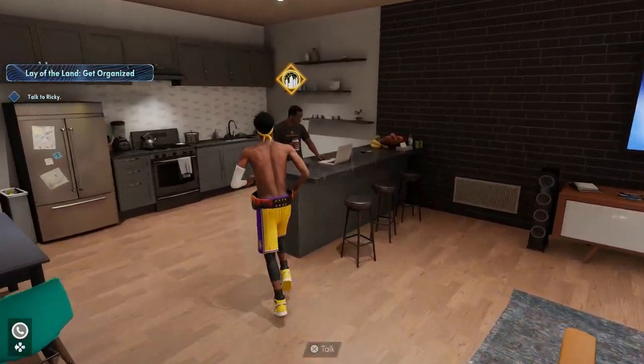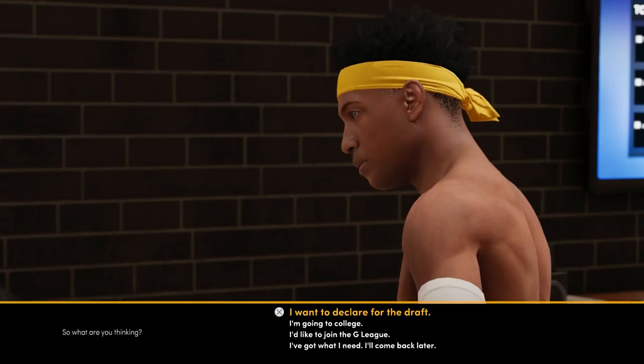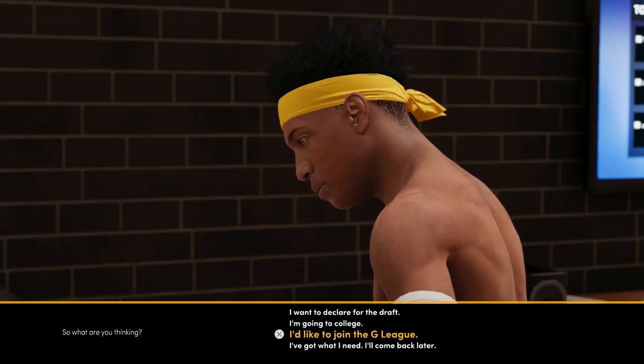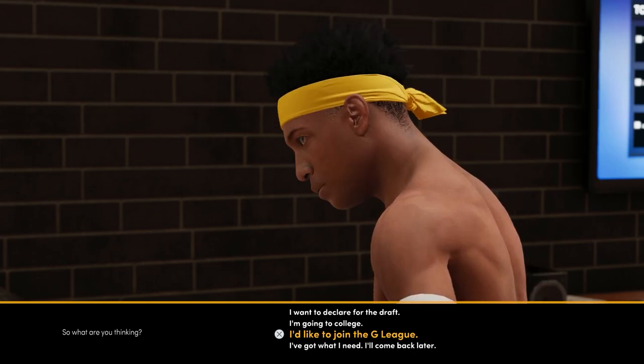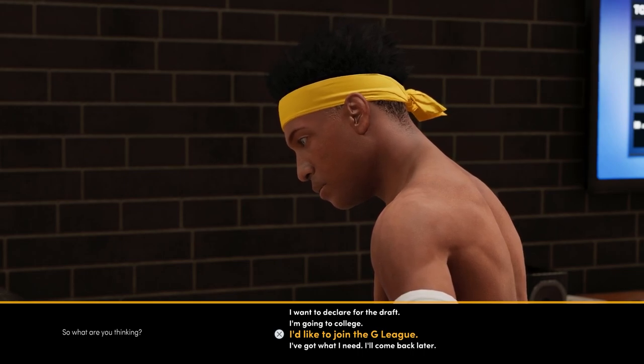Then head over to Ricky and talk to him once again. After that cut scene you actually have to talk to him a second time. On this screen you can tell him you want to go to the NBA draft, go to college — which obviously you're going to skip — or go to the G League. The G League gives you a 5% boost to your MyPoints and helps you hit 99 overall faster, but you have to play two regular season games and win four playoff games in a row, so I don't know if that's necessarily worth it.